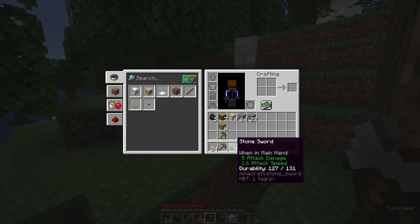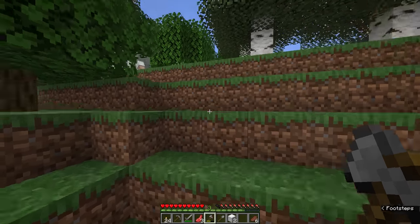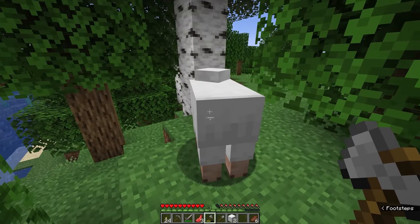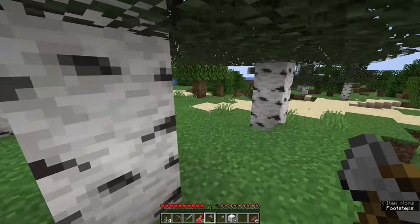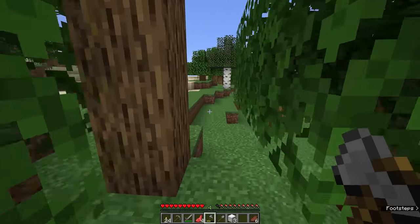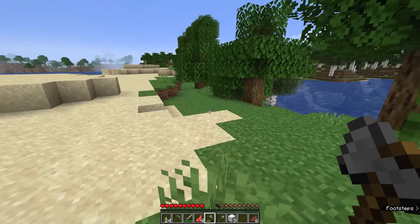Since I mentioned the difference last time between the stone sword and the stone axe — the stone axe having a slower attack but a heftier amount of damage — it should come as little surprise that if you crit a sheep with a stone axe you will kill it basically in one shot, which is why you saw me using the stone axe most of the time in our introductory video. Now we have three wool, which should be enough to craft a bed.